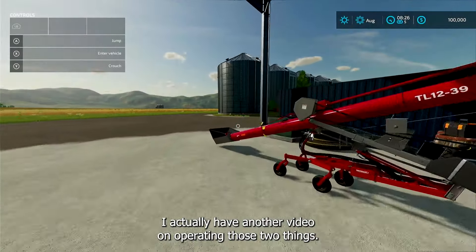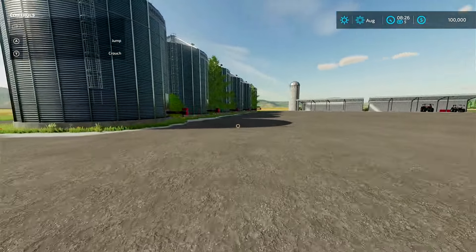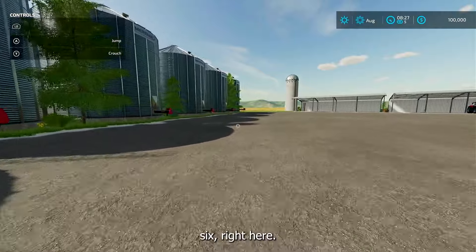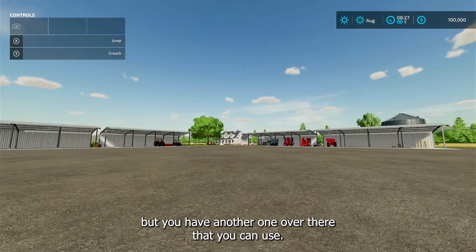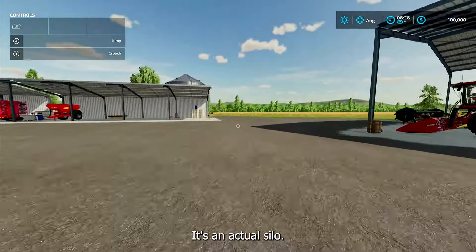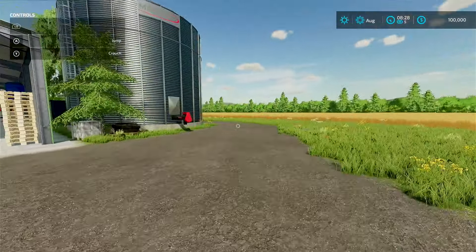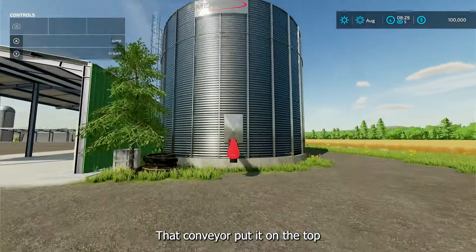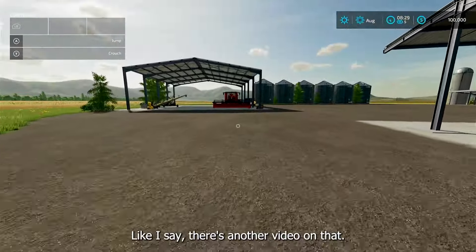I actually have another video on operating those two things. And you have all these silos — one, two, three, four, five, six right here. This one is just for looks, but you have another one over there that you can use — it's an actual silo, kind of weird that it's stuck in another place. So to get stuff in there you got to use the yellow piece of equipment — that conveyor puts it on the top and the red one goes under here so you can get stuff out. Like I said, there's another video on that.